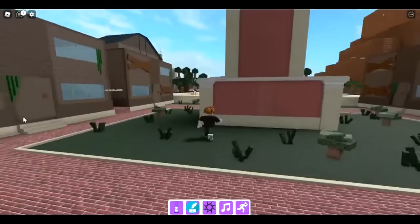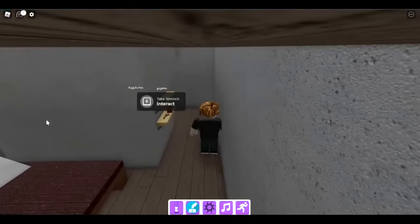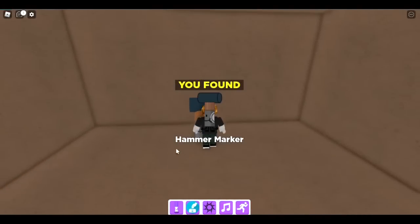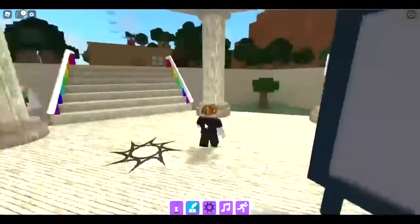The next one is the hammer marker, hidden in the abandoned city. We're in the abandoned city — go into this house, go up, and if you step on this hammer you get teleported. There's the hammer marker.